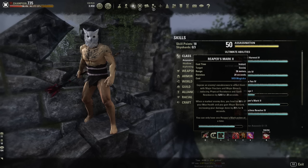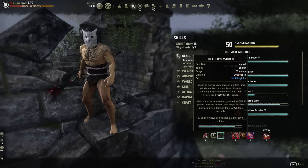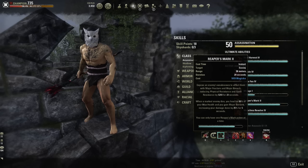The last ability slot on the back bar can be pretty much whatever you want. I put Reaper's Mark — not Mark Target, but the Reaper's Mark morph — which gives you more healing when you kill an opponent. This is your only burst heal on this build, so if you get really low on health, the best way to recover is to kill somebody who's marked. After killing them you gain Major Berserk, which gives 25% bonus damage for five seconds, creating a chain reaction. That said, you can also slot Cloak or other options there.